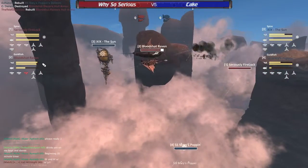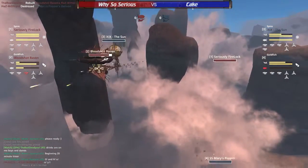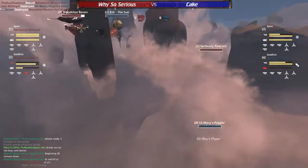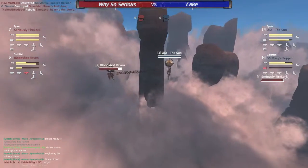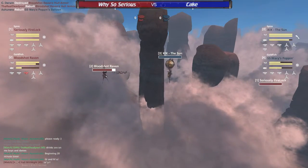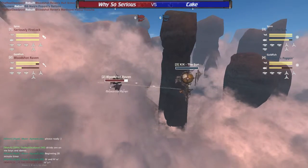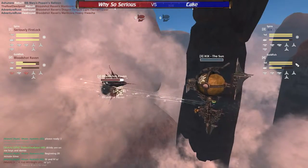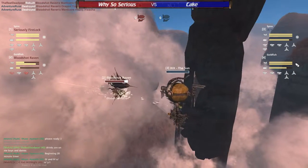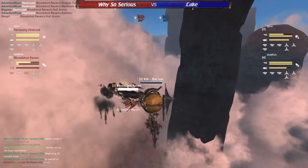It's interesting that Firelock has decided to bring this long-range build to this Canyons match, although that Lumberjack is actually being put to good effect here, taking down the Mary Poppins balloon and actually sinking them out of this fight, letting the Bloodshot Raven get an even engagement with The Sun. But it seems that even engagement is going in the favor of the blue Spire. A nice Watcha barrage coming out, taking out the Watcha on the Goldfish — the gatling — going to be taking down the whole armor very quickly.